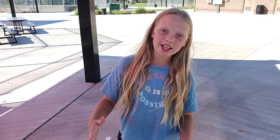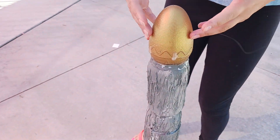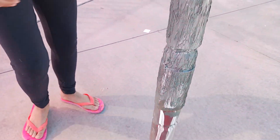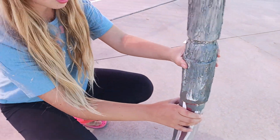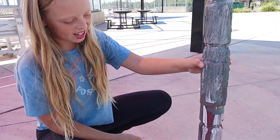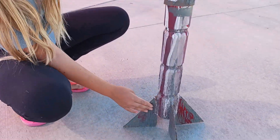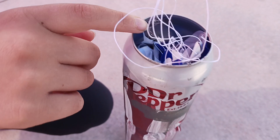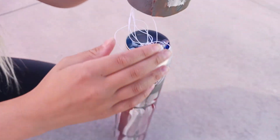Let me explain my rocket. This is my egg that's protecting the dinosaur and the slime. My rocket is made out of aluminum soda pop cans. It has hot glue, cardboard, foam connected right here, and there's wadding and a parachute to help slow it down when it tries landing.